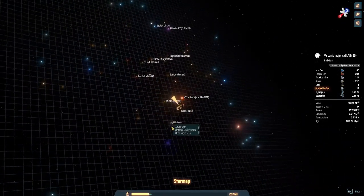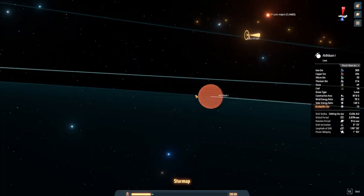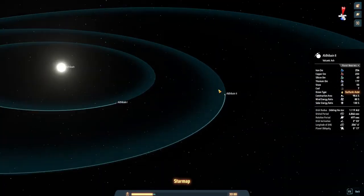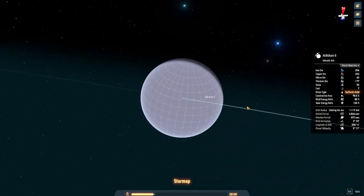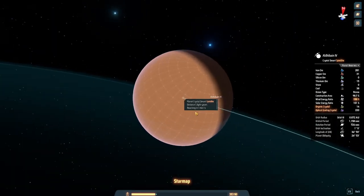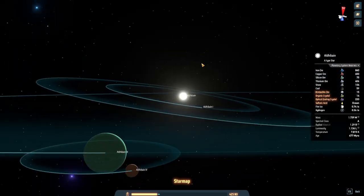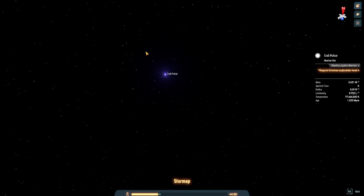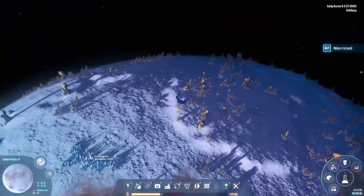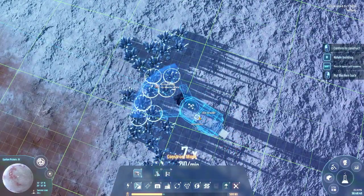Next we're going to the neutron star - I want to see how this system looks. Oh, this is an A-type star system, very good. There's volcanic ash - this is where you get sulfuric acid - and a crystal desert. I don't know what a crystal desert looks like; I'll find out. Next: neutron star - Crab Pulsar, I named it Crab Pulsar.